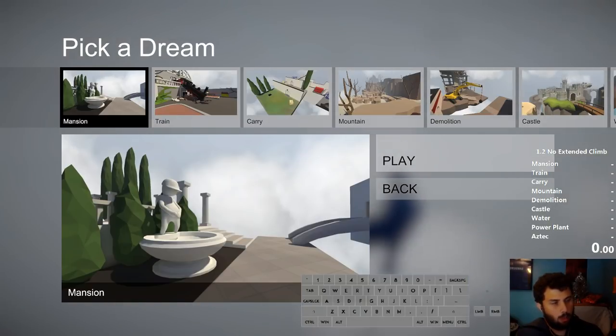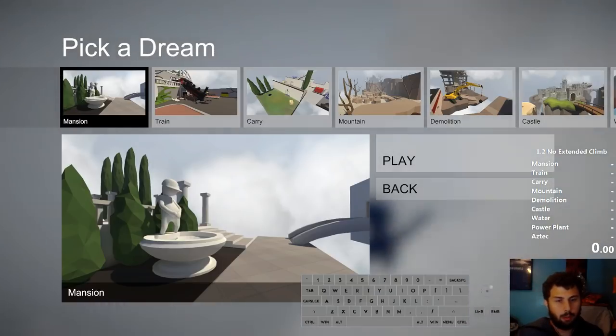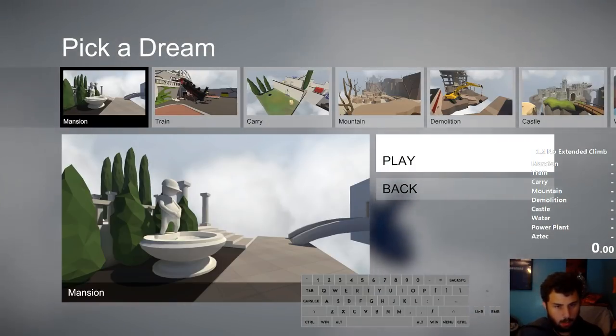An important thing to know: when you load into any level and start falling to the ground, you should always be pressing either T or Y depending on your version. This knocks your character out while in the air - because when you hit the ground normally your character gets knocked unconscious and takes five to seven seconds to get back up. If you knock them out in the air, they'll get up a lot quicker. For 1.0 it's T, but since they added the talk option in 1.2/1.3, it'll be Y. Timing starts when you hit the ground.